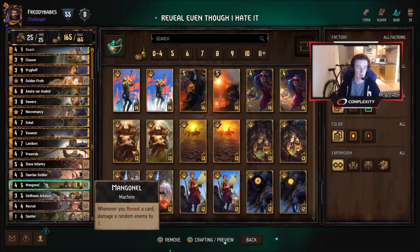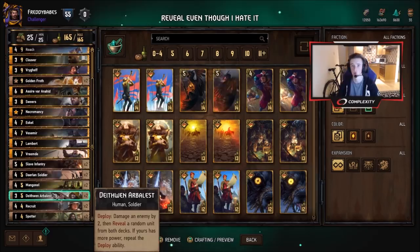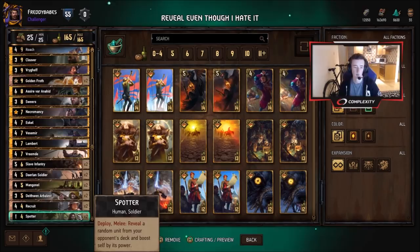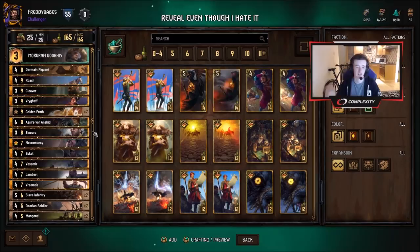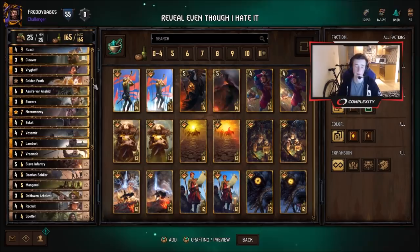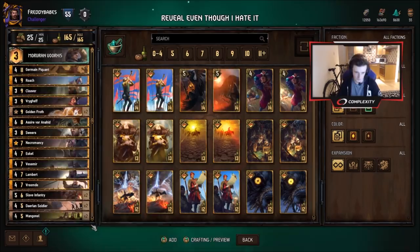You do want to mulligan foot soldiers away if you can. Mangonels are really strong, especially with Recruits and Arbalists, which both reveal two cards each, so Mangonels are pinging multiple times. Deathwind Arbalist gives some free removal, and Recruit and Spotter are solid value for not many provisions. That's the deck — it's a tempo deck which puts out a lot of points. If the opponent can't answer your Mangonels, which can be hard when you buff them with Morvran or Tactical Advantage, it puts out a huge amount of points.